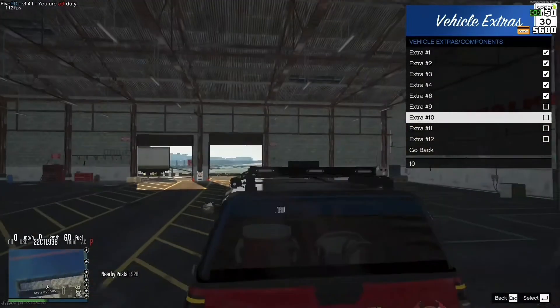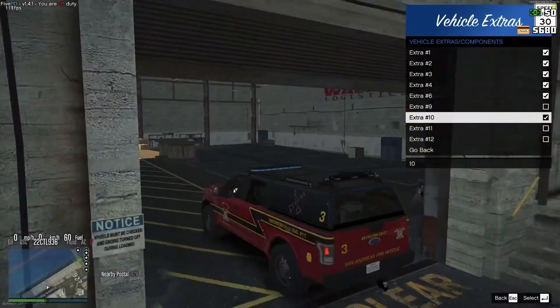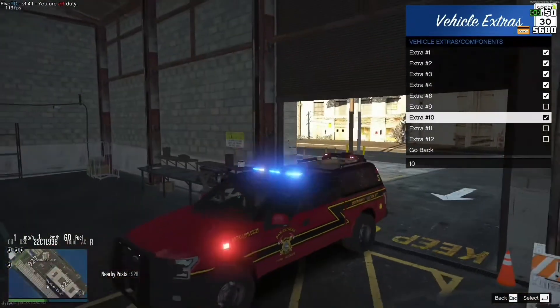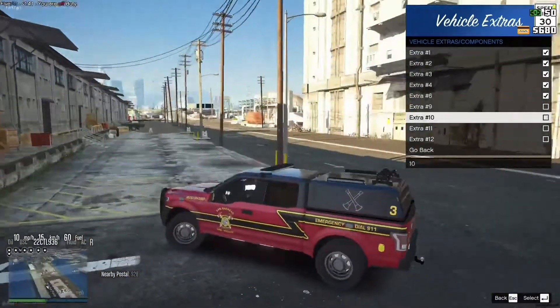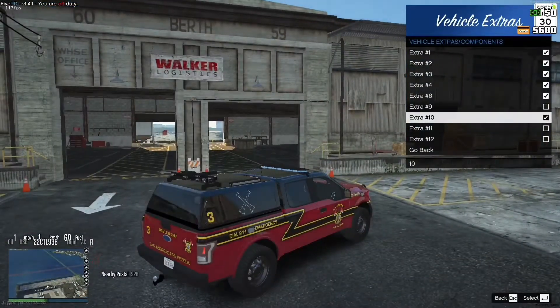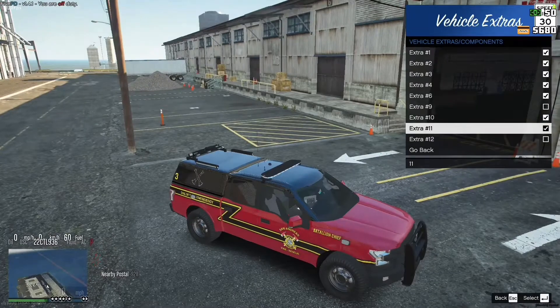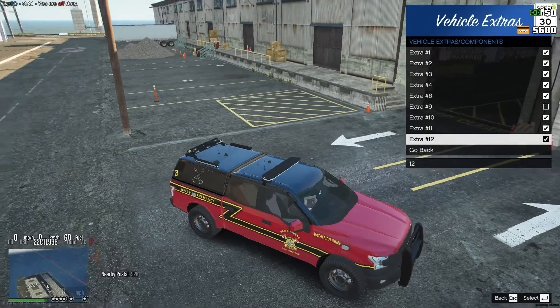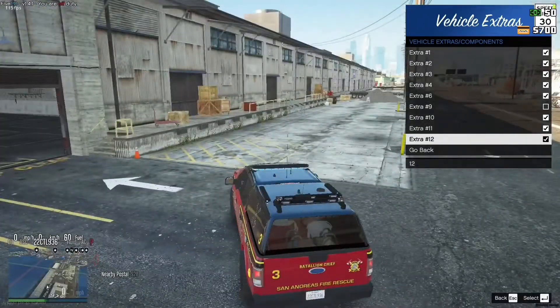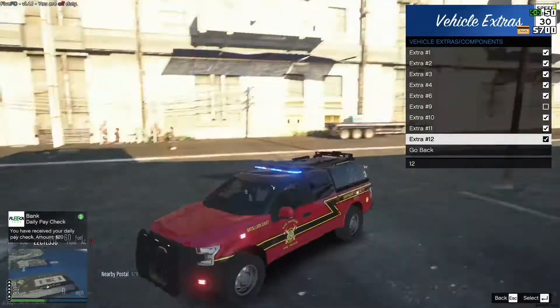Extra 10 is an antenna mounted on the roof — I couldn't see it in the dark. Extra 11 is additional antennas. Extra 12 is additional antennas on the bed box in the back. So yeah, that's the battalion chief car.